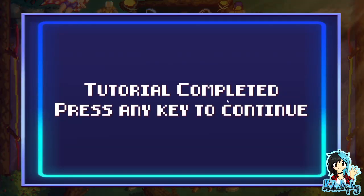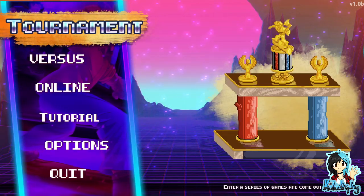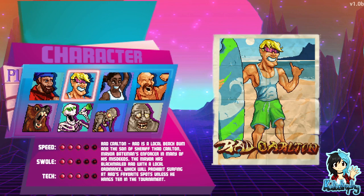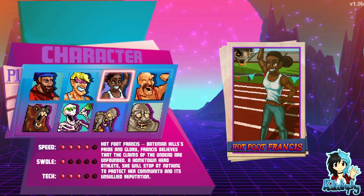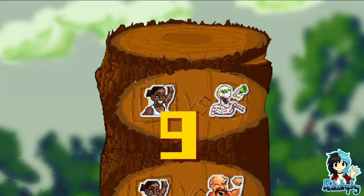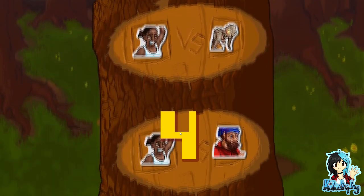Oh, this is like ping pong! Tutorial complete - press any key to continue. That was an easy tutorial. Alright, let's try for real. They've all got their own stats: speed, swole, and tech. Let's go with Hotfit Francis. Oh okay, so these are the people I need to beat to get to the top.